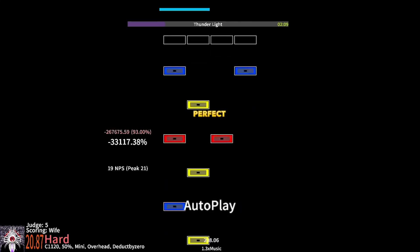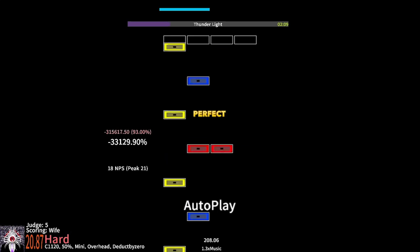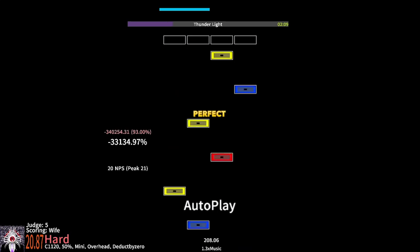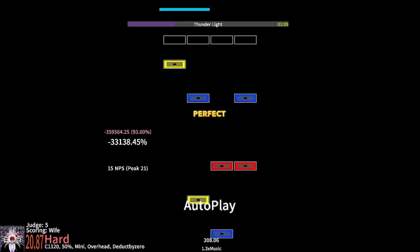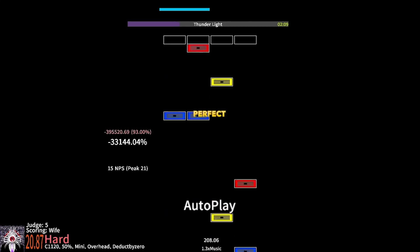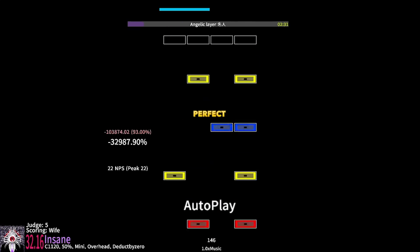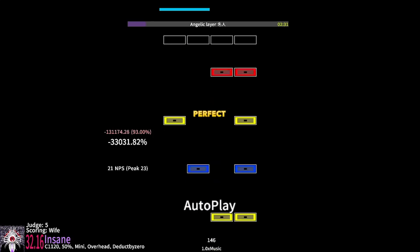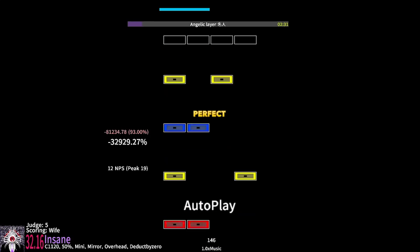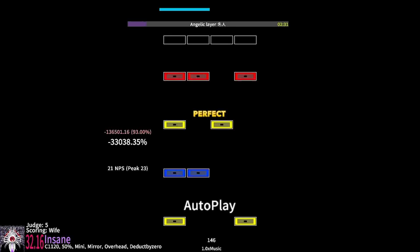This scenario is fairly niche overall, as there aren't many files that have elongated one-hand trills on a certain hand to that degree, but it can definitely happen and be quite annoying to deal with, even if most of the time the player just ends up avoiding said file overall. The same thing can go for jacks, where there could be an absurd amount of jacks on a certain hand for sometimes no good reason. Mirror will simply switch that bias, but again, super niche cases — it happens probably once every couple hundred charts.